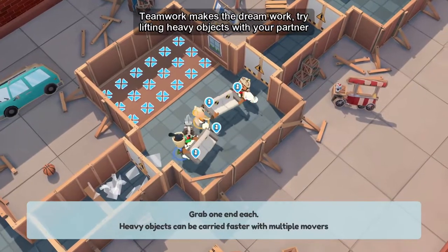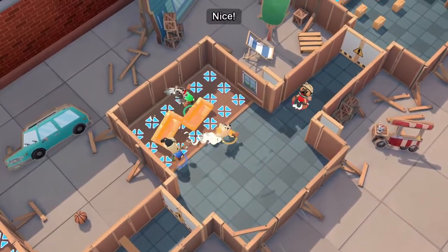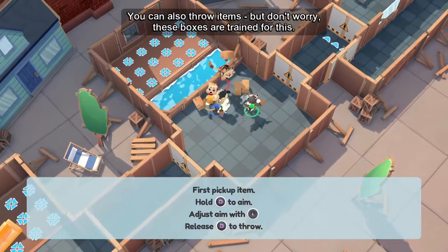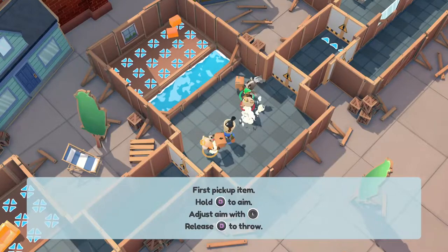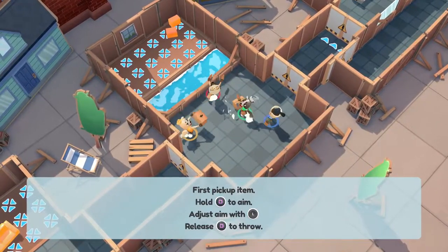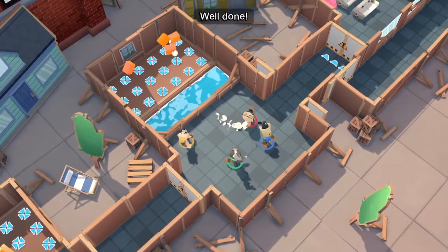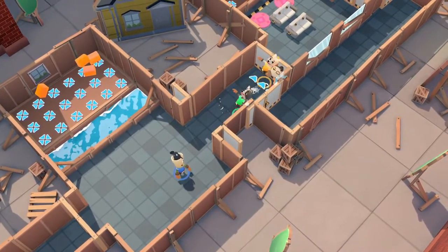Okay, we gotta pick this up together. Try lifting heavy objects with your partner — who's with me here? Nice. You can also throw items, but don't worry, these boxes are trained for this. Oh sorry — you can hold the button down and it'll show you where you're aiming. Hold square, there you go, and throw it where you need to throw it. I'm just throwing it randomly. Well done.